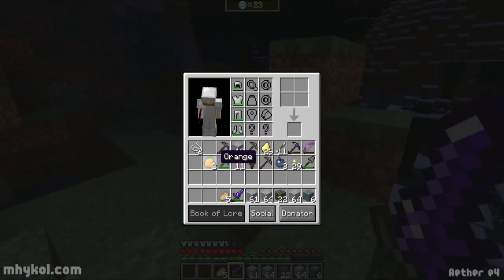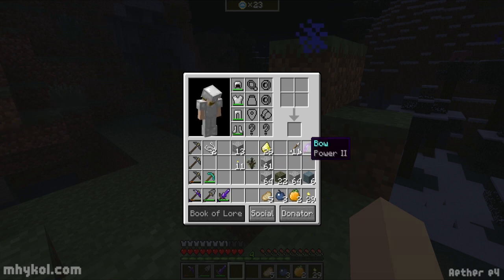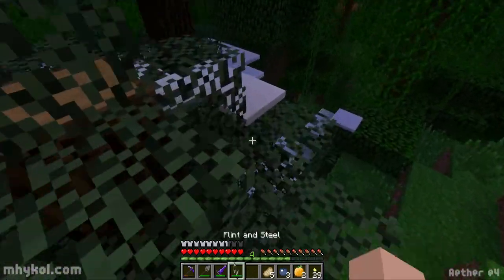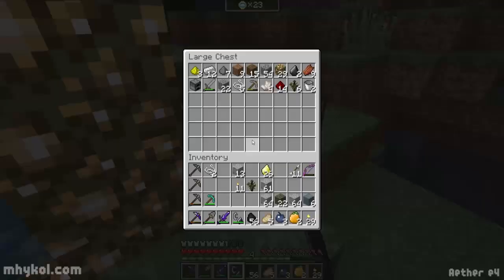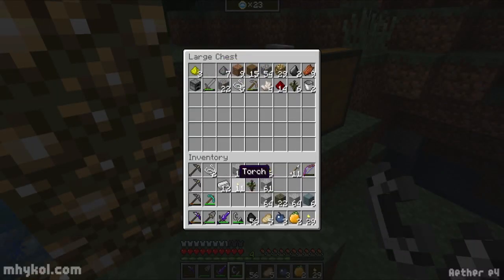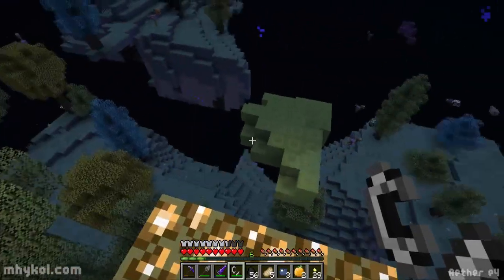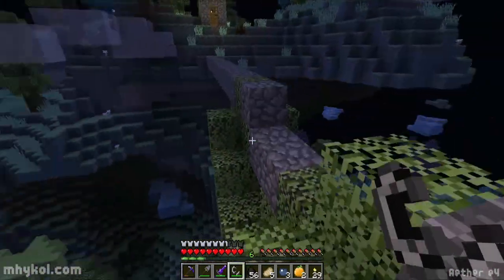Let's make sure I got everything before we go through. Sword, pick, diamond pick, shovel — sure it looks like I got everything, I think I hope. I did have flint and steel and coal. We're gonna grab iron and take it in with us and make shears.